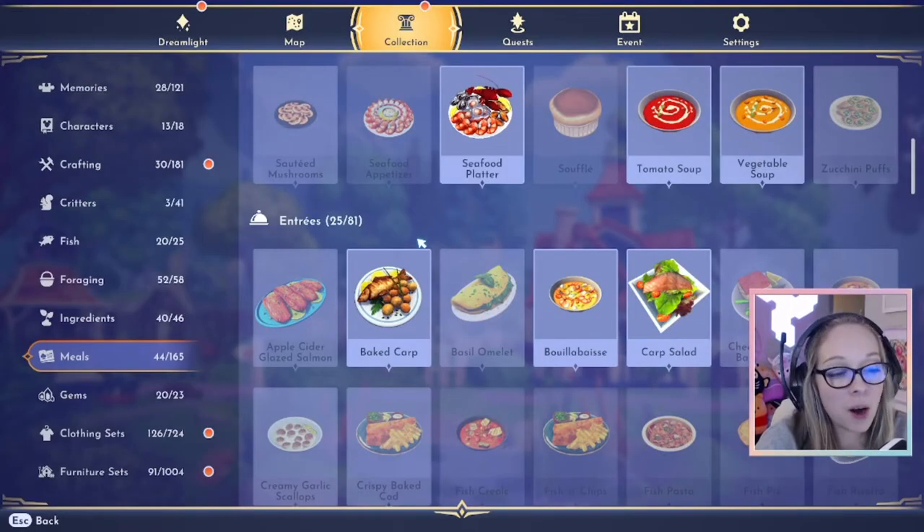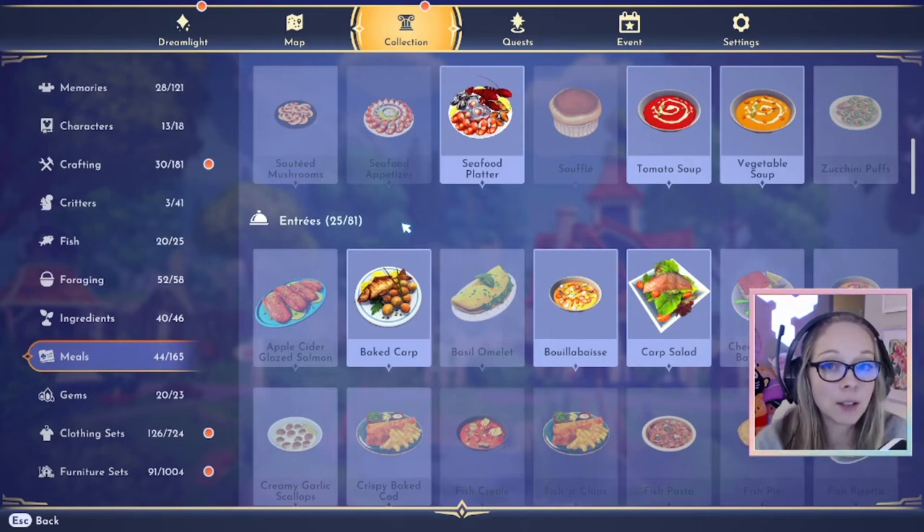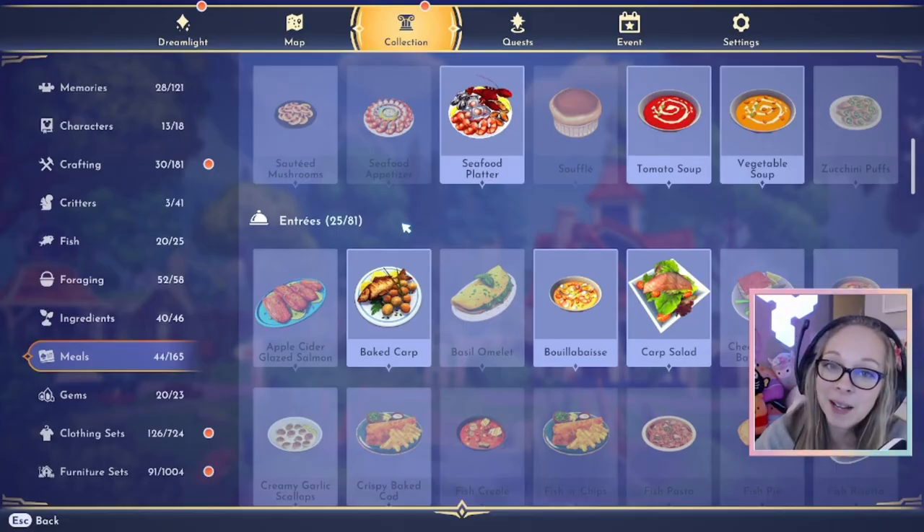Whether you need a carp for a recipe or to get some Dreamlight, I hope this guide has helped you figure out what color bubbles to look for in different locations. If you would like some other tips and tricks as a newer player on Disney Dreamlight Valley, I do have a video linked right after this — 10 tips for new players. Thank you and I will see you next time.